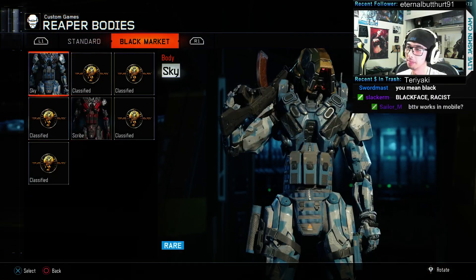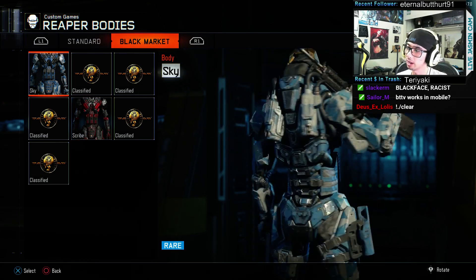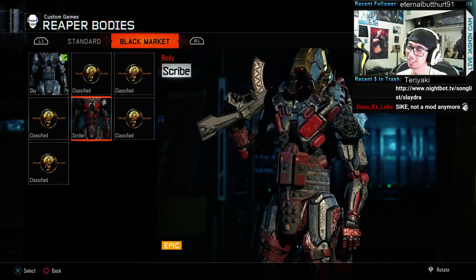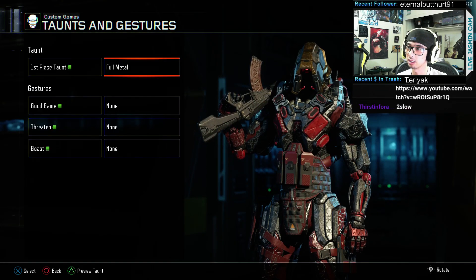We got Scribe, which I've already had, but then there's also Sky — looks okay. I like the Scribe way better — it just looks like two beasts. We didn't check out his taunts though.